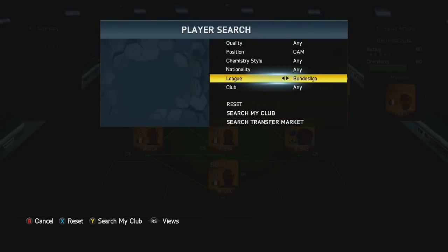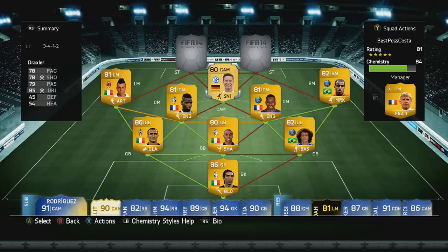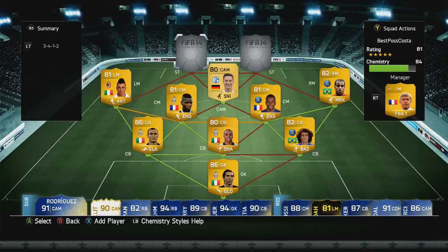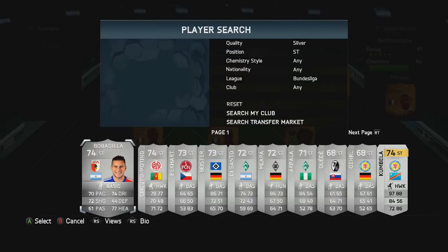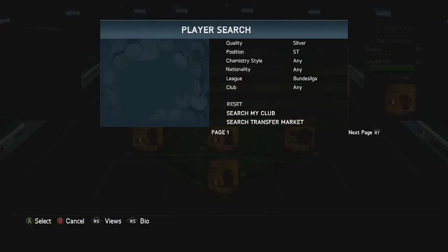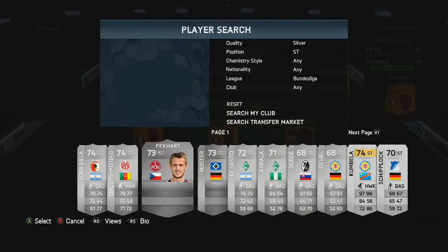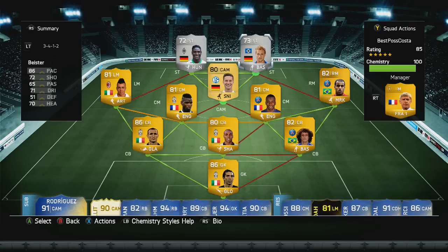We're now moving to the Bundesliga. In the CAM position we have the non-rare beast which is Draxler — I speak about him every time I do a squad builder, he's just so good. In the striker positions we move to silvers. On the left-hand side we went with Malapa, probably the most expensive player in the team. And to finish off we go with Besta. There you are — that is my unbeaten, solid, Division 1 champion squad.